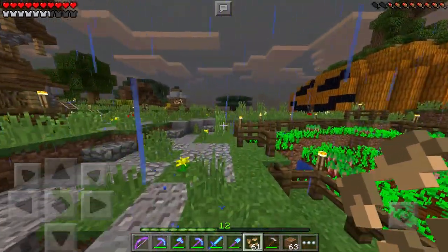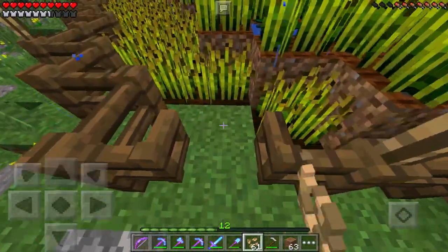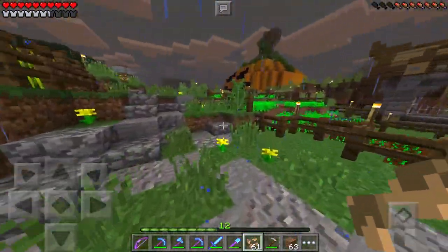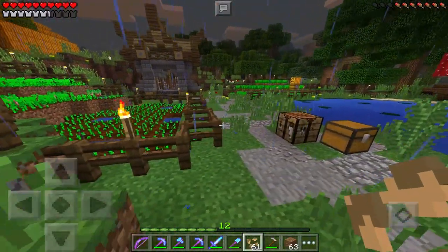Now we just gotta wait for all that to grow and I think it'll be a pretty cool looking farm to say the least. I definitely like how that looks — that farm is now done. I've even got the torches up there. I also added a few fence gates into basically all of the farms, so it's gonna look nicer and it'll be easier to grab some instant wheat if I'm just walking by.